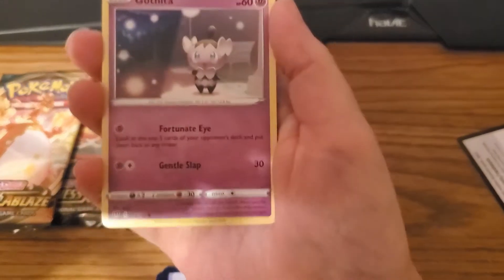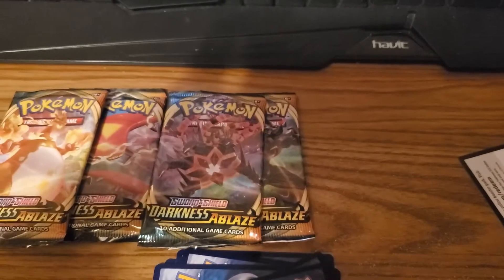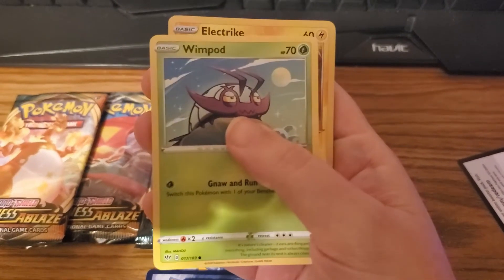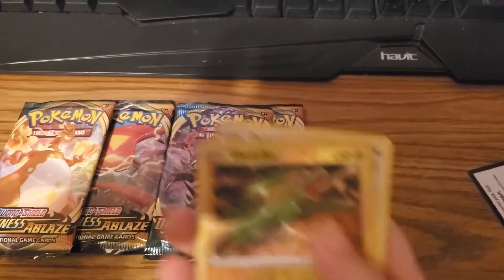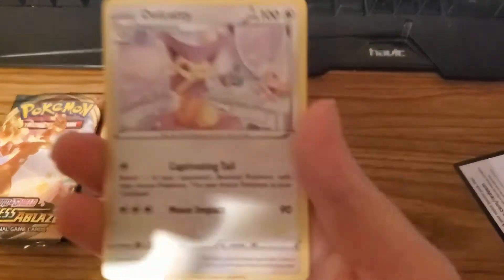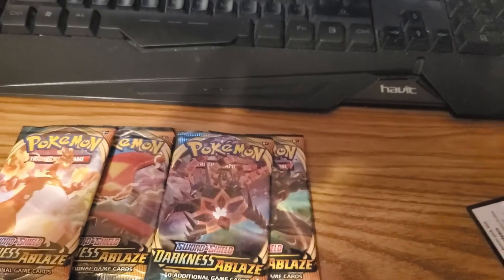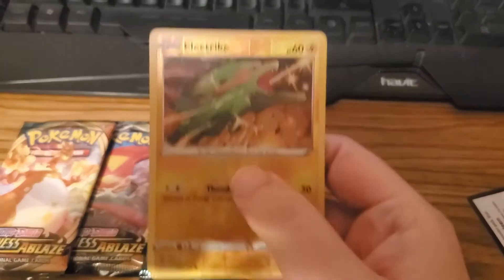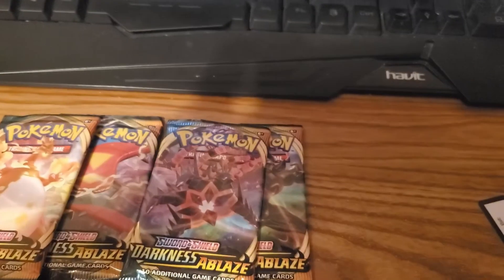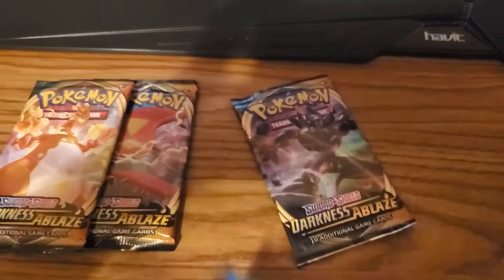Paris, Gothita — I hope I said that wrong too — a Skarmory, Cub Choo, a Wimpod, and a Reverse Holo Electric, but there's another card behind it — a Dale Caddy. So our card out of that one was the Reverse Holo Electric, so I'm assuming that might have been a green card. That's okay, we got four more packs to go.